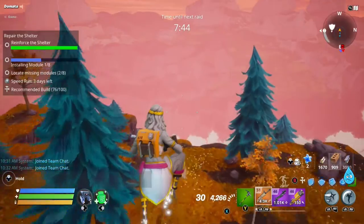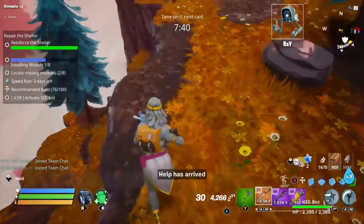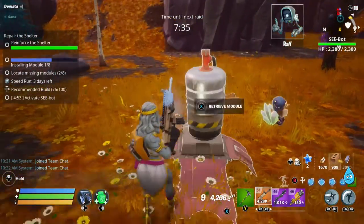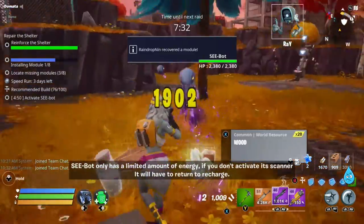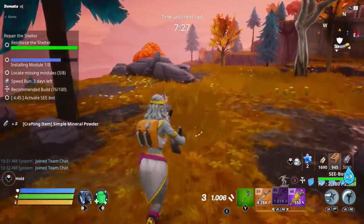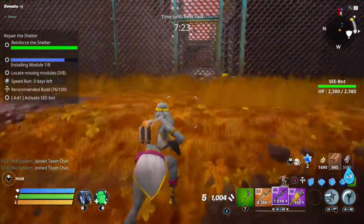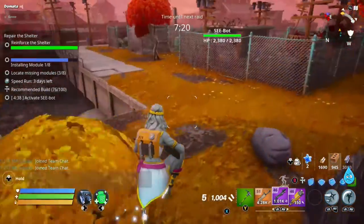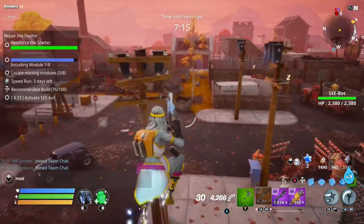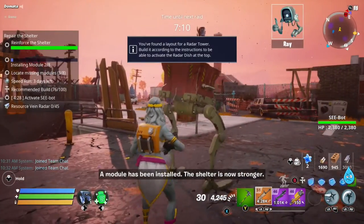There's one — wow, we're getting lucky here. C-bot only has a limited amount of energy; if you don't activate a scanner it will have to return to recharge. We should grab C-bot. Three modules found already is astounding — without even using C-bot, that's a great haul early on. That's four — we're halfway done and haven't even activated C-bot. But I want to show you guys what C-bot does.